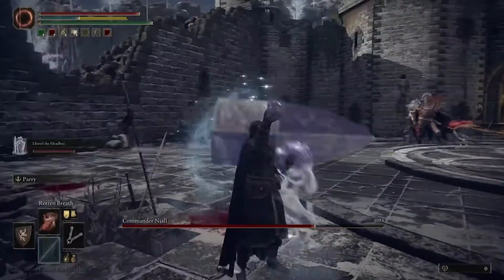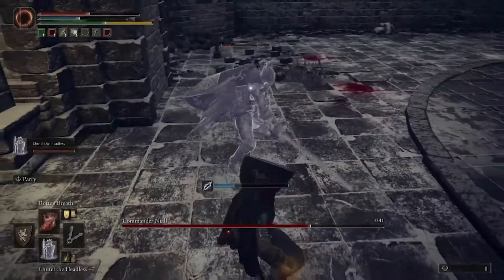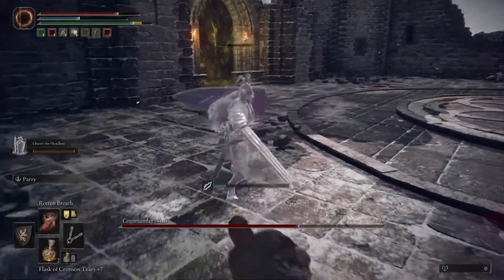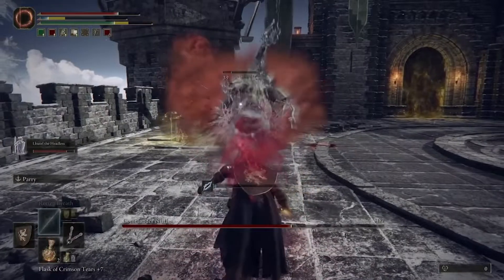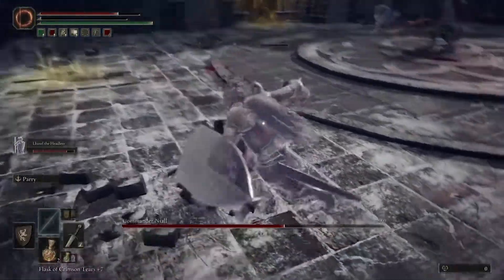What you're going to want to do is run away a little bit and throw out your summon. I'm choosing to use the Headless here. If you want to use Mimic, most people choose the Mimic — that's cool as well. Once he comes out, he'll begin to attack Commander Niall, and then you can go ahead and finish off the other summon. When that summon is dead, you can both team up on Commander Niall.